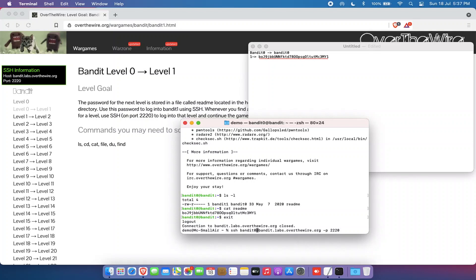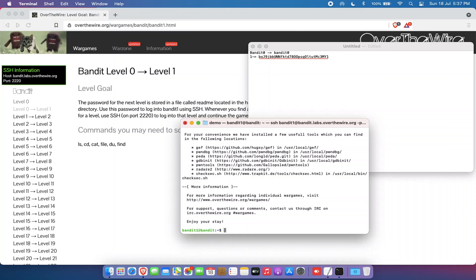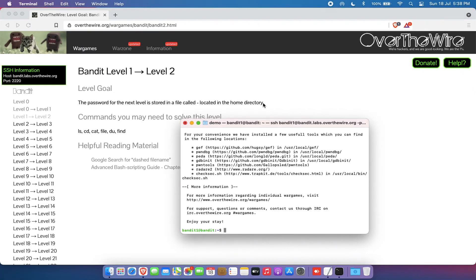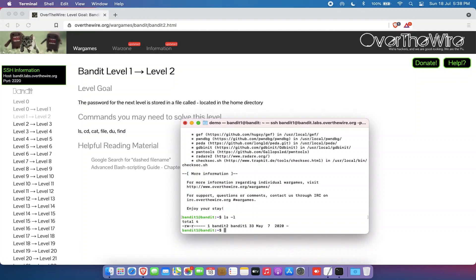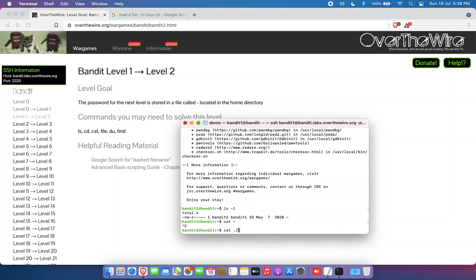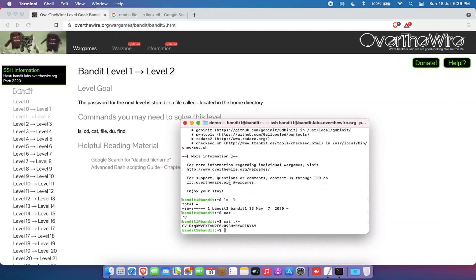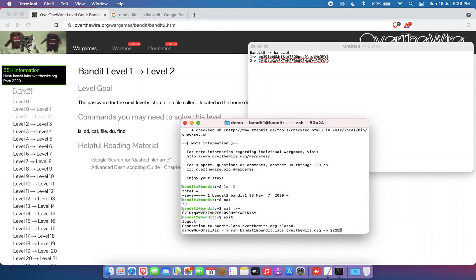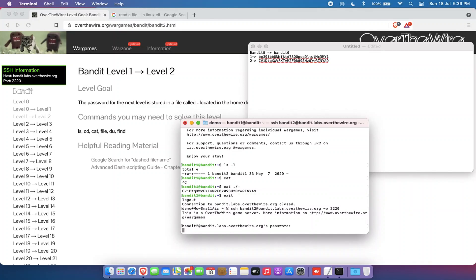Let's open a fresh terminal and log into bandit1 using the password from the last level. We're in bandit1. For level 2, the password is stored in a file called dash (-) in the home directory. Listing the directory shows the dash file, but running cat with just a dash doesn't work. The workaround is to use dot-slash: cat ./-  — specifying the current directory — and yes, that works. Store that password and exit.